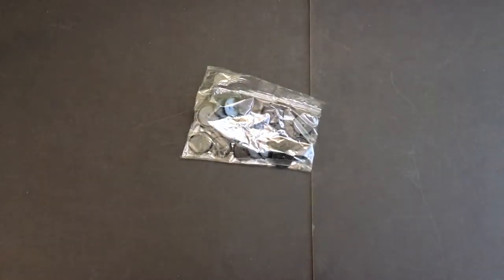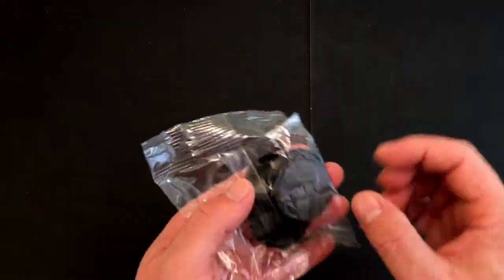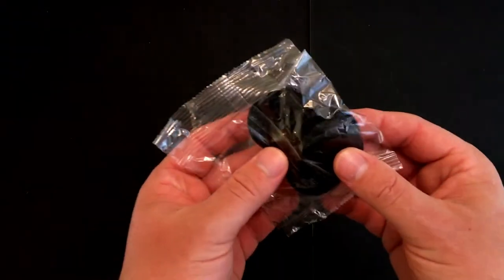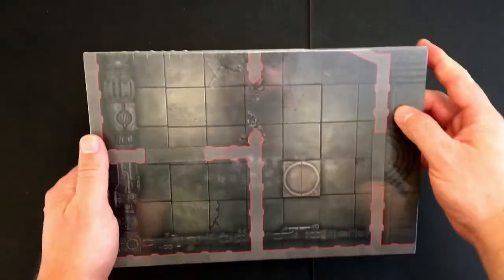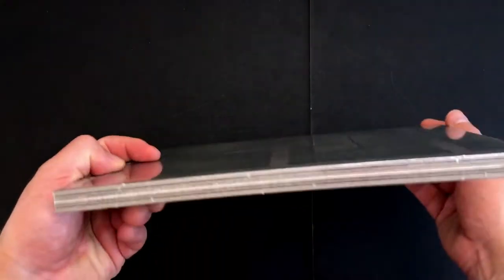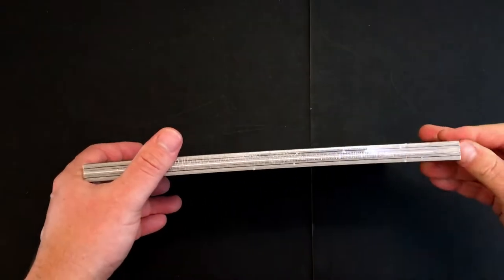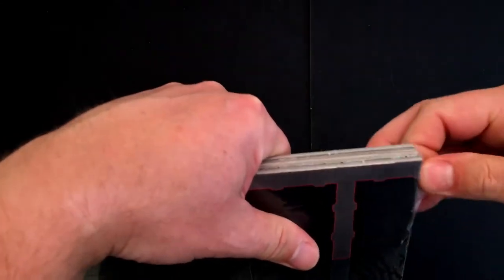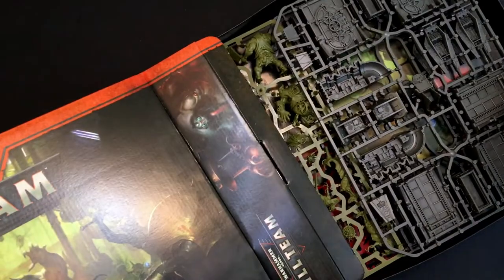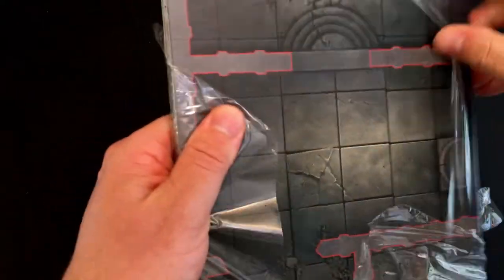25mm bases — not a lot to say about those. And 40mm bases — or are these 32s? I really don't know. And here we have the game board tiles — with cling film again, my favorite.